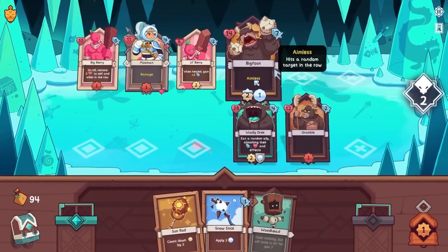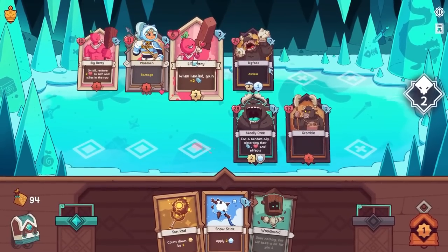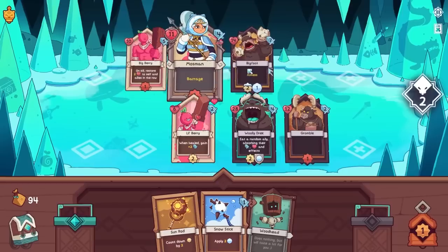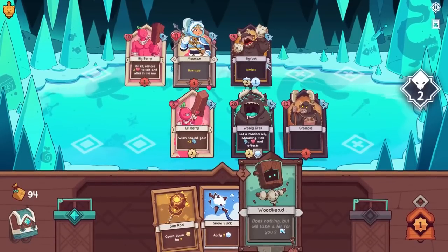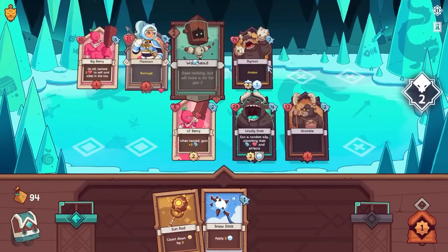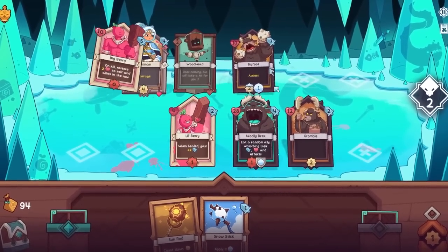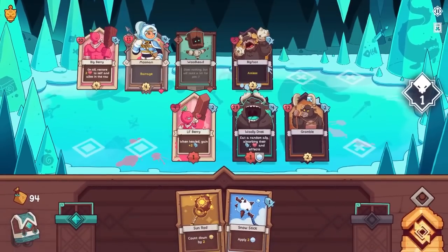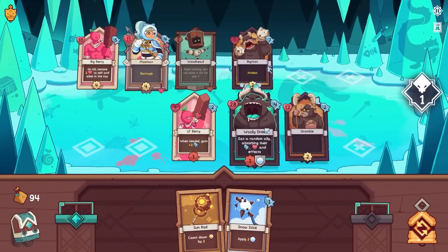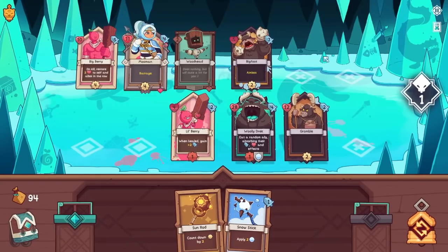We just don't have any way of getting at Gromble, and this guy's way too strong to consider fighting right now. The crazy part is this guy looks like the boss, but we've got bigger waves coming. I could do a Sunrod and go in right now — 14. I think what I'm going to do instead is put Lil' Berry down here. We'll just let two hits go across on that guy, and then put a Woodhead in as well. Lil' Berry can tank another two — that'll be fine.